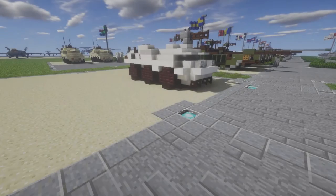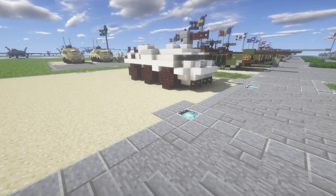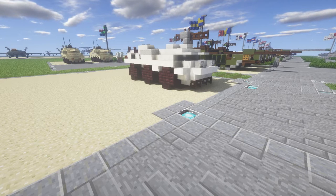Hello ladies and gentlemen, bringing you another Minecraft Modern Warfare vehicle tutorial. Today we're doing the Pindad APS-3 Enola 6x6 armored personnel carrier. This is an Indonesian vehicle completely designed by Pindad in Indonesia, making it my first Indonesian vehicle on the channel, which is pretty awesome.